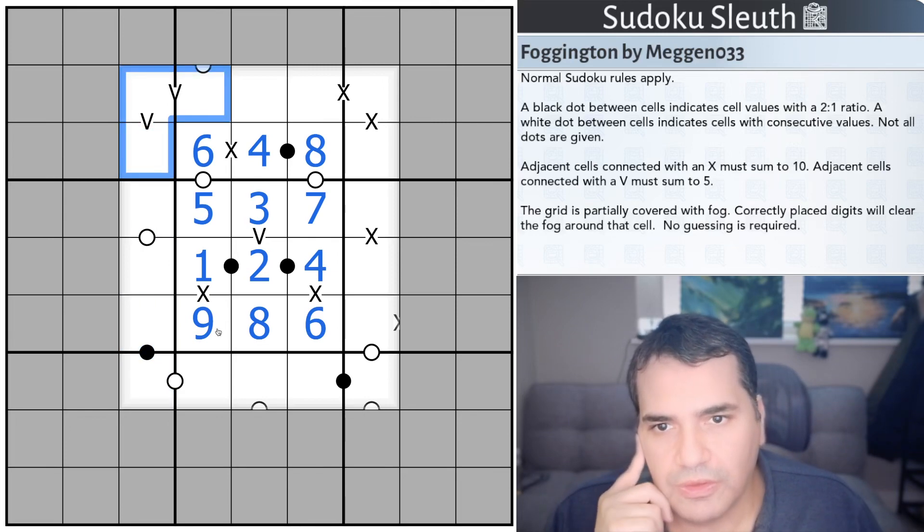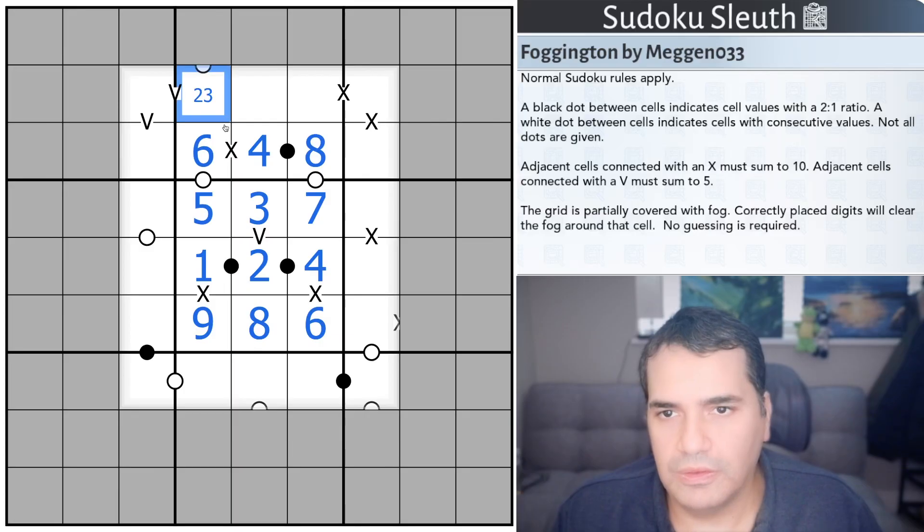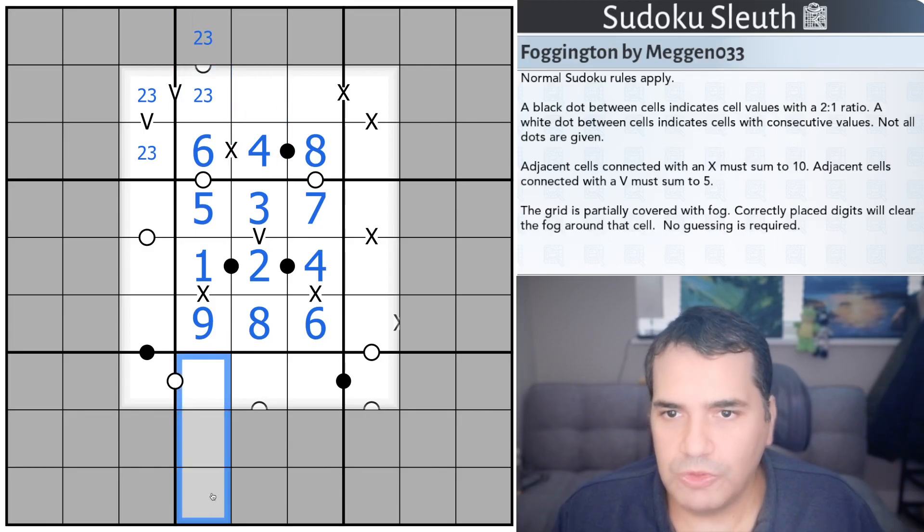It's not 1 or 4 anymore — it is 2 or 3, and therefore 2, 3, and therefore 2, 3 again. If it is 2, it would have to go to 3 because it can't be 1. And if it's 3, it would have to be 2 because it can't be 4. So another 2, 3 pair — that means we do know what this is.